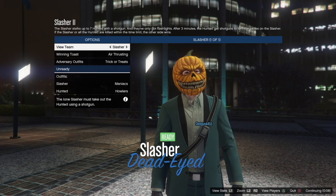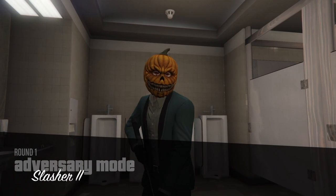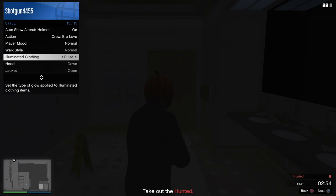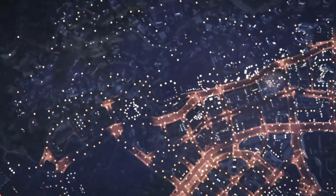Once you guys load in, we're gonna be doing the illuminated clothing glitch. It's super easy — you just need to suspend your application afterward. Once you load into Slasher, it doesn't matter which one, open up your interaction menu. Go to Style and then Illuminated Clothing. You want to spam right on the d-pad for about 10 to 15 seconds, maybe 30 just to be safe. Once you do that, suspend your application using Netflix, Hulu, anything — I use Netflix. Go ahead and suspend your application.